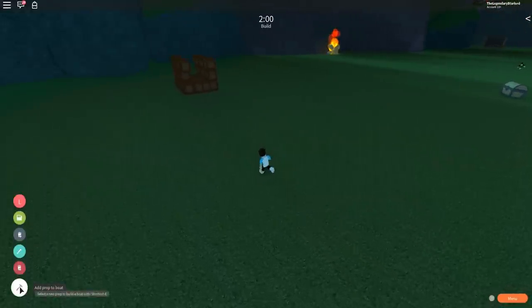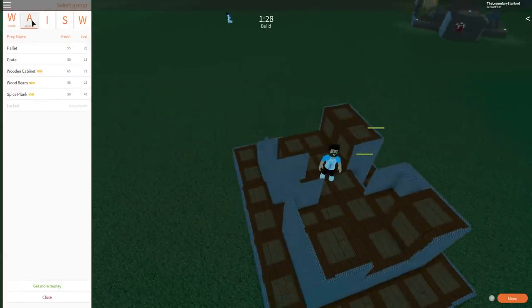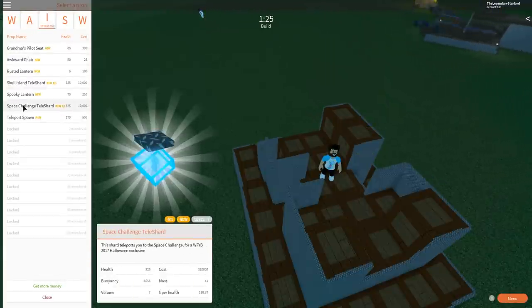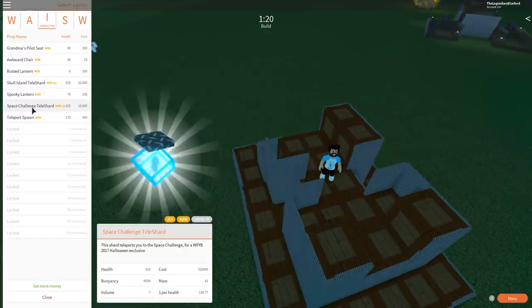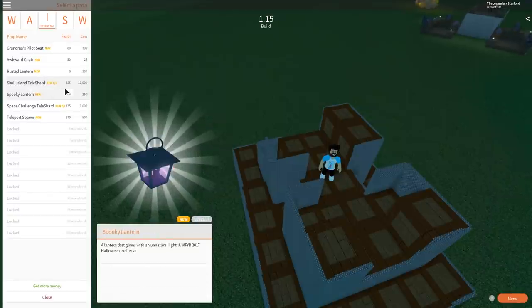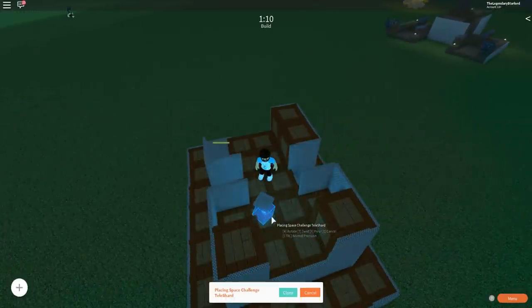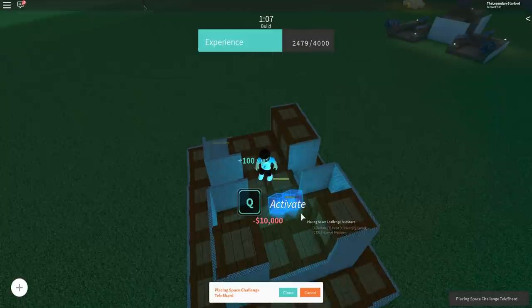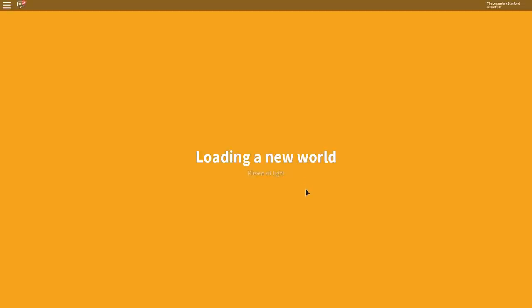Once you've done all of that and have 10,000 coins, go to the eye tab on the crate screen and you'll see something called the Space Challenge — it's a blue tesseract-looking thing. Purchase it and then place it onto your boat just like so, and it'll ask if you want to play the Space Challenge. Just click play and you'll get teleported into a new world.